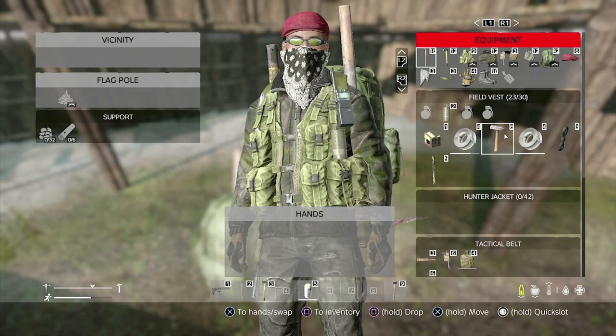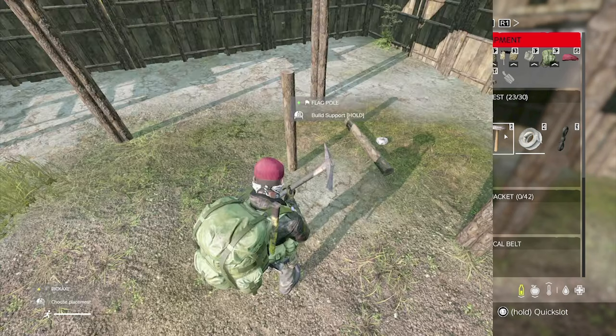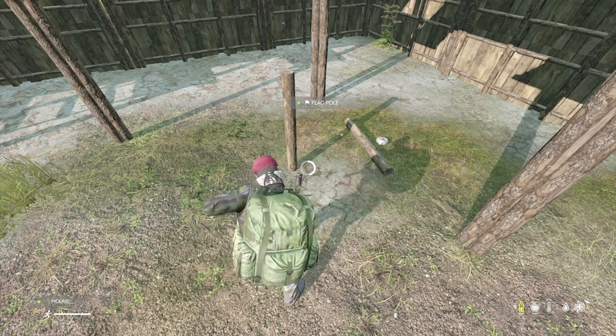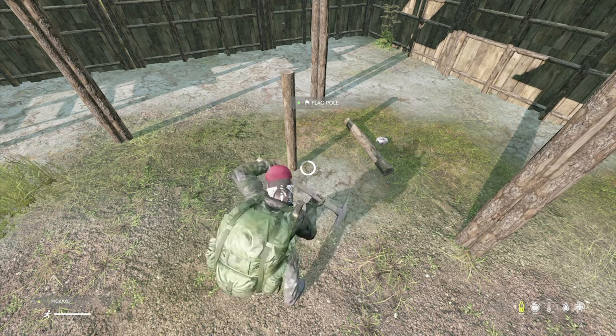Then you'll need 32 stones and six wooden logs. Attach these and using a pickaxe or a shovel you can then turn this into the flagpole support.